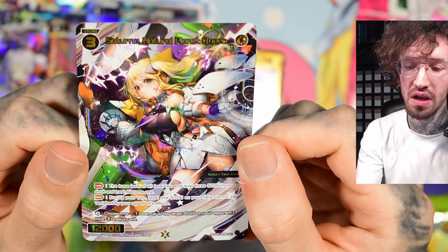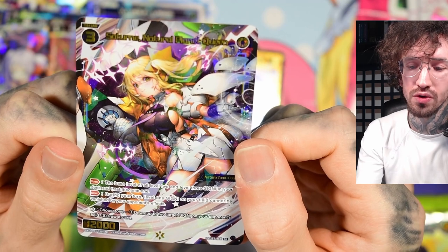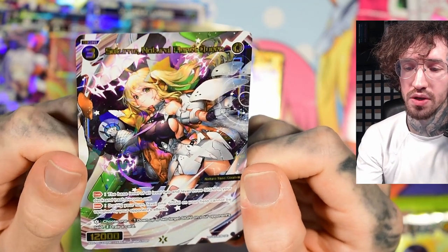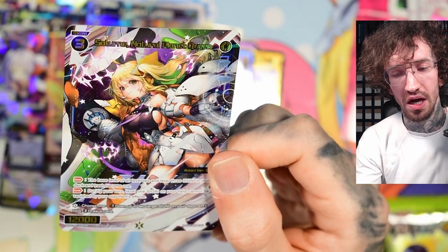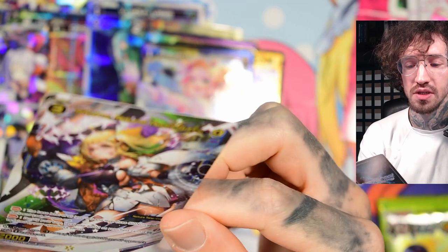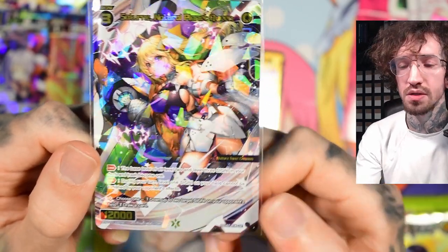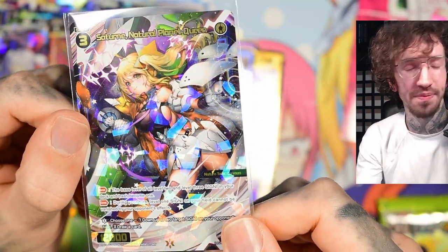The base level of all level two and level three signi in your deck and trash becomes one. During your turn, level one signi on your field cannot be vanished by your opponent's effects. This sounds like you can do something funny with it. The life cloth effect is: down up to two target signi on your opponent's field, or draw a card — because effects like this can be awkward when there aren't signi to down. The artwork is so colorful and pretty.